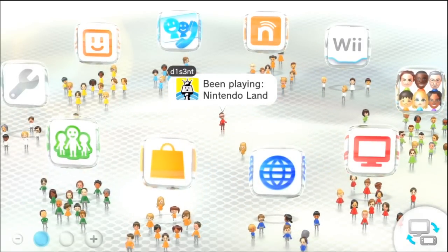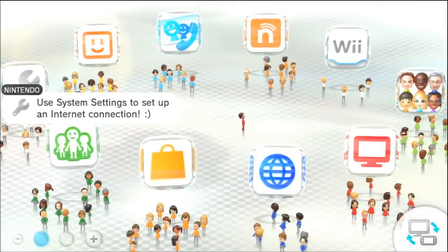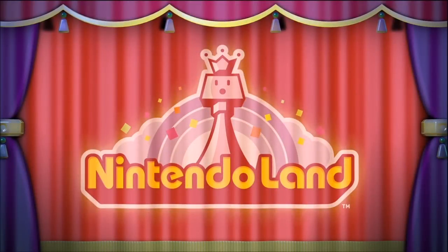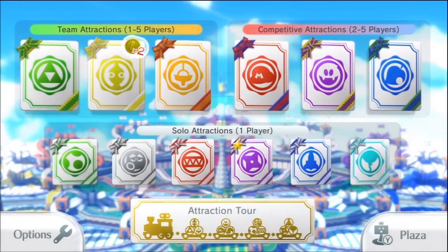All right, here we go — we're about to start Nintendo Land. This is what I see on my screen right here, so I'm going to go ahead and tap Nintendo Land. I did already play a little bit of Nintendo Land just to see what it's all about, and I say it's pretty interesting. I'm going to tap the screen one more time to start the game up. Here are the main attractions right here.